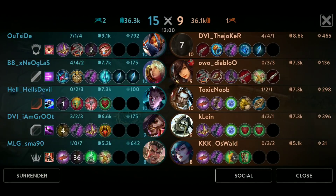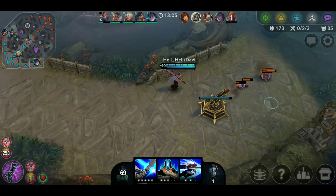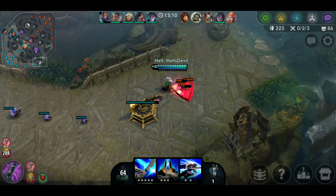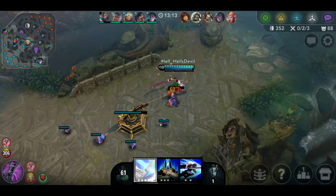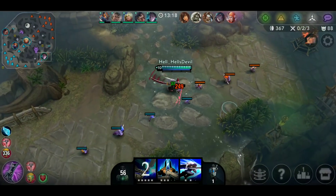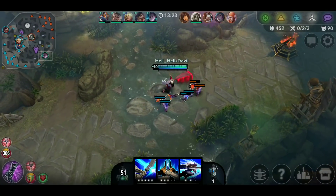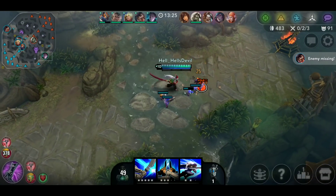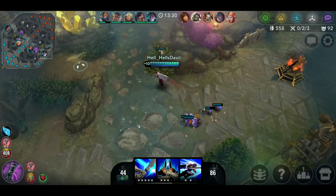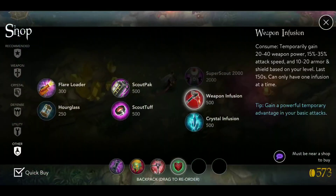I shouldn't have taken that fight — I should've just escaped after that gauntlet. That's what I should've done. I want to infuse, but I also want to get a Reflex Block. If I just get that last item, I'm useless anyways. But I'll just buy an Infusion regardless.